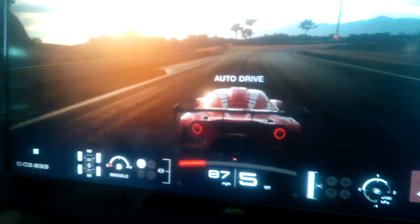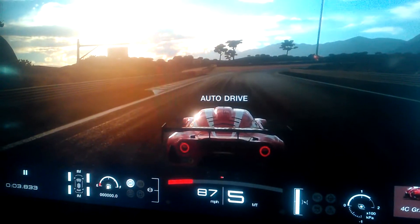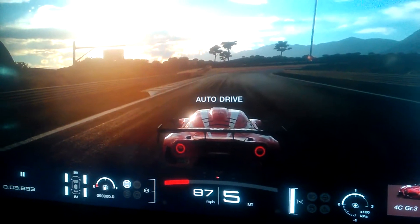More power and a Mopar is a good combination, usually. Look at the Demon — it's the fastest car in the world. I gave time there for the negative comments with the asterisk and stuff.